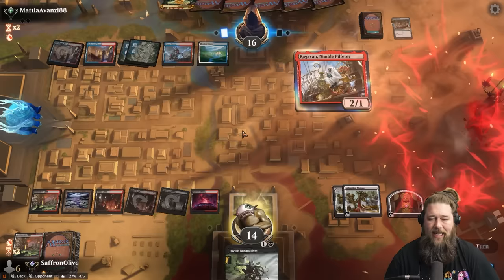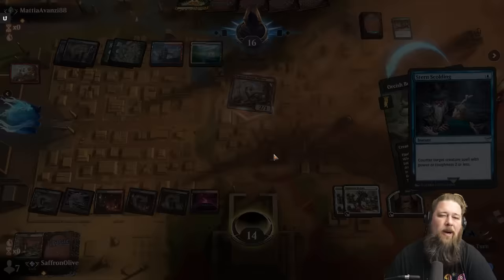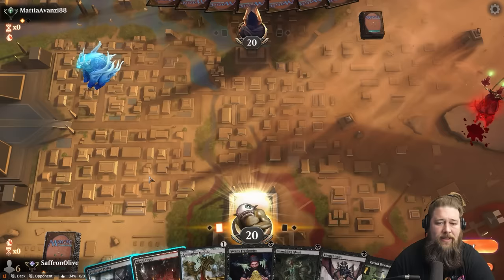Here's a Raghavan — this might force our hand on the Bowmaster. If they counter the Bowmaster we're probably just done. Let's just combo off and not have to worry about chipping in for random damage. We do have a combo piece, we have Thoughtseize and a bunch of dorks. Pithing Needle, DRC, two counters — let's take the DRC. The counters we can play around at the moment.